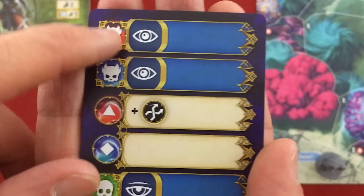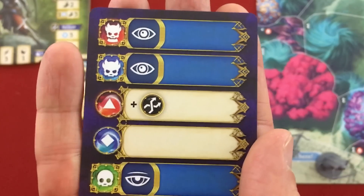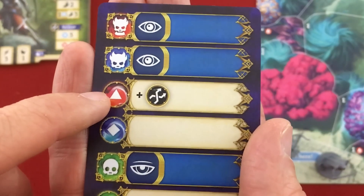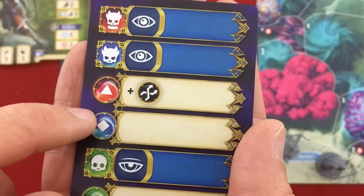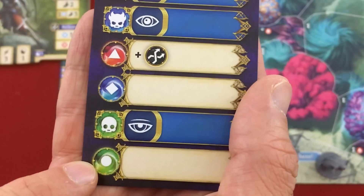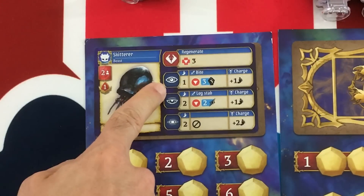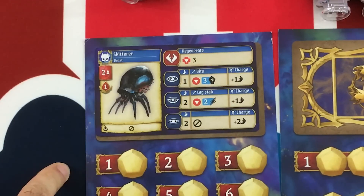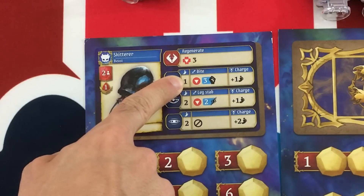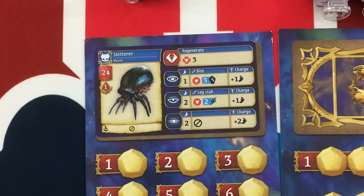Here's our first initiative card. Red enemies go first — we don't have any. Then blue enemies take the full-eye action. Then red heroes — nobody. Then blue heroes, which is Mata Jam with his ranged attack. Finally green heroes, which is Drenosh with his melee attack. The Skitterers had a fully open eyeball for blue with no other symbols, so they move one toward the closest hero. If they got into the same space as us they would bite for three damage. Characters can cross single white borders but not double white borders — those are obstacles like walls or hills. They also can't cross double red borders, though you can make ranged attacks over those.